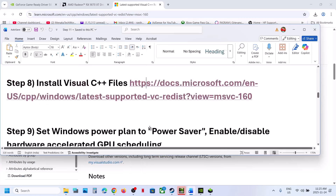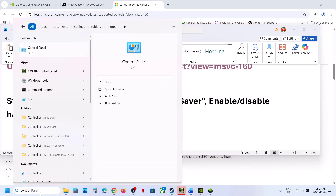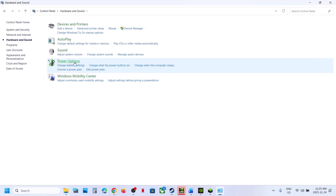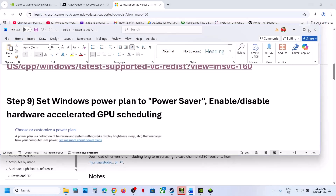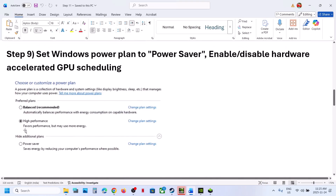Still not working. The next step is to try Power Saver mode. Type Control Panel in the Windows search box, click Control Panel, go to Hardware and Sound, then Power Options. If you see a Power Saver option, select it and then relaunch the game. You can also try Balanced or High Performance, but first try Power Saver.